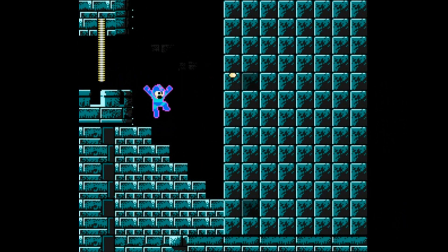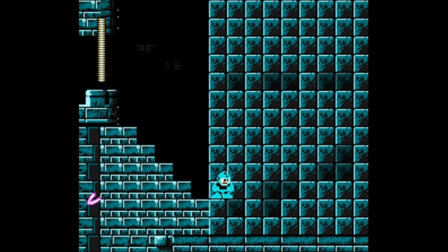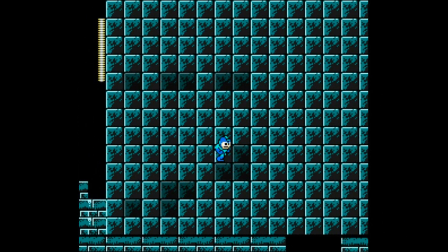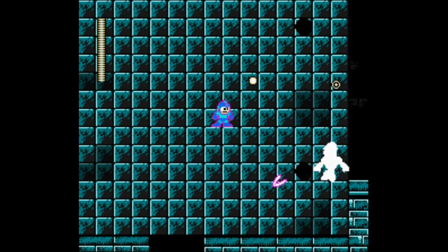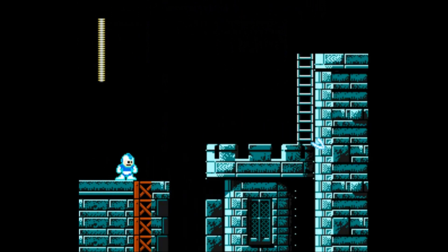If you see a flower, be cautious. Now we're entering a part where we have a flickering screen backdrop. You'll notice that it only flashes where the solid blocks are. I suggest taking out that metal really fast.